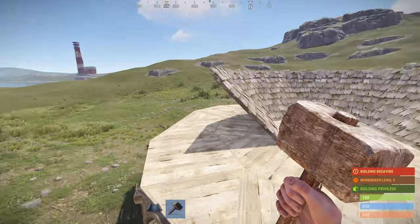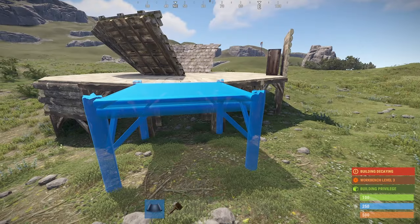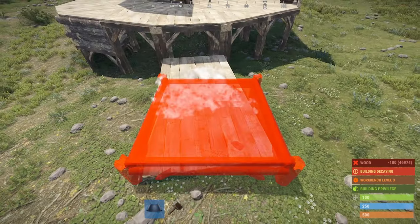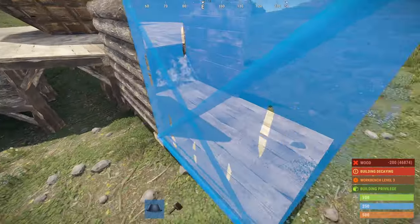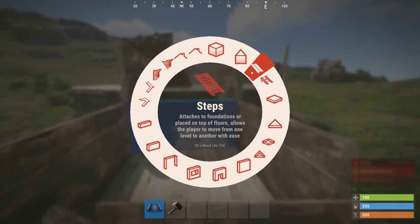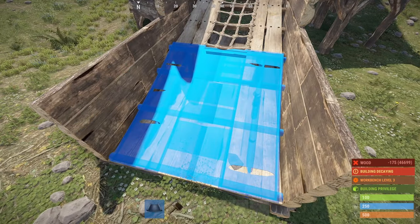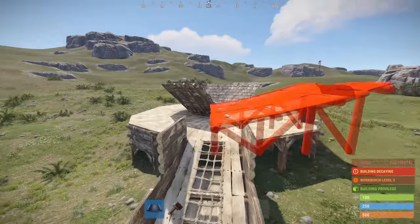Because we're off the ground by a little bit, we need to actually build an extra structure to get the horses up here. So what I'm going to do is build out like this, then we're going to do ramps, and this will help the horses get into the base.